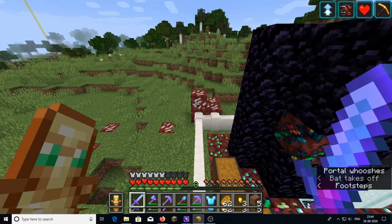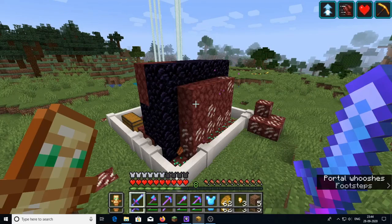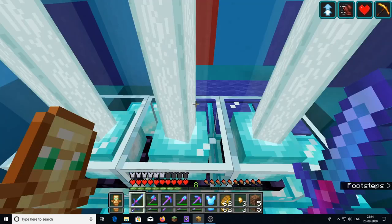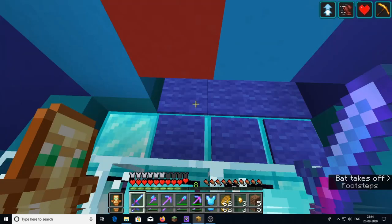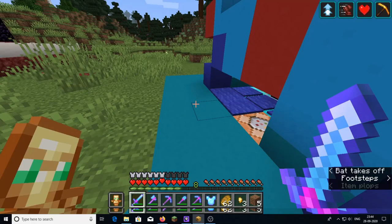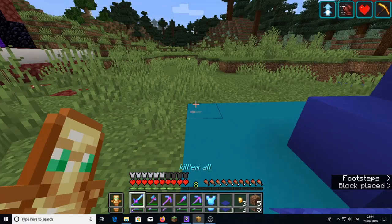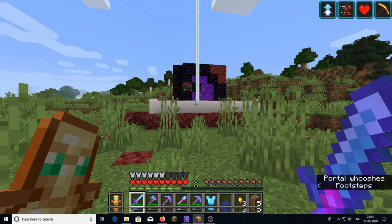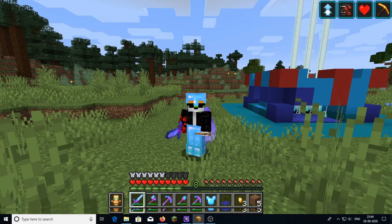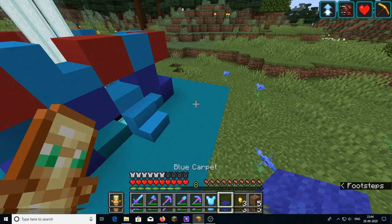This was made in survival. At the end I wanted to add some command blocks, but in survival you cannot get command blocks or use them for commands. So in order to use them I had to go into creative just for the command blocks. I had all these enchants, all this armor, the totem of undying, shulker boxes — everything I got totally in survival. It took me a long time to make this.